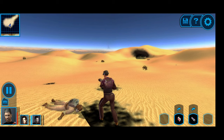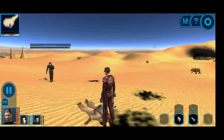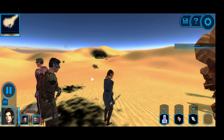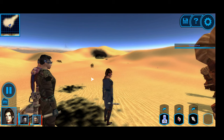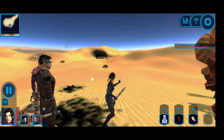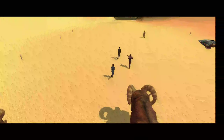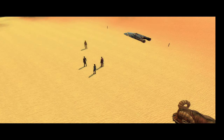Now that they're defeated, let's switch over to Bastila and heal up again. Luckily I didn't have to redo all those conversations all over again. It looks like she's going to have enough Force power to keep things going, so let's do a quick save.